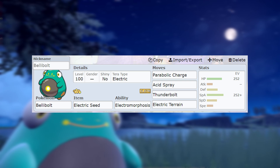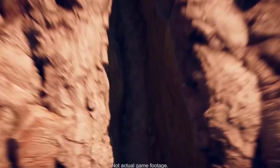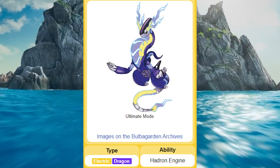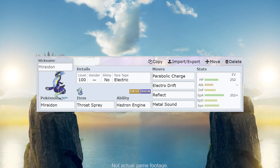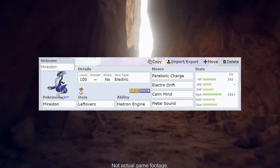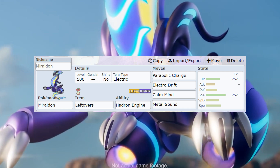That brings us to our next Pokémon, which might be a little bit more accessible for many of you, and that is Miraidon, the legendary Pokémon. Being Dragon and Electric typing, you're going to basically be resisting both the Grass and Flying-type moves coming from Decidueye, which is obviously advantageous. You can hit super hard with Parabolic Charge, protect yourself with Reflect, use Metal Sound to drop special defense, and go with Electro Drift. Your ability is setting up the terrain right away, which is very nice. You can use Throat Spray with your Metal Sound to boost your special attack. There's also a Calm Mind set with Metal Sound and Leftovers for some recovery. But honestly, I don't think you have to stress too much — I have a feeling this thing is going to be pretty easy to beat, especially with one of these strategies.